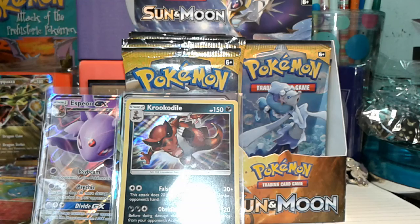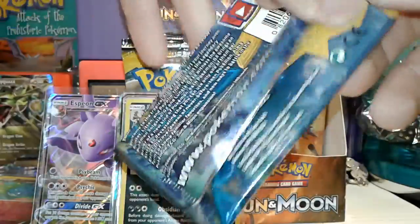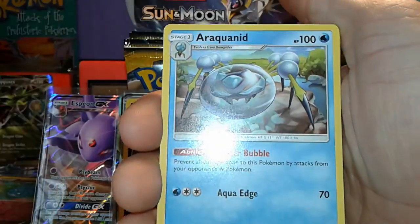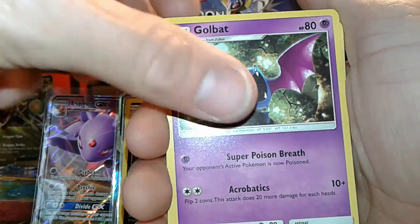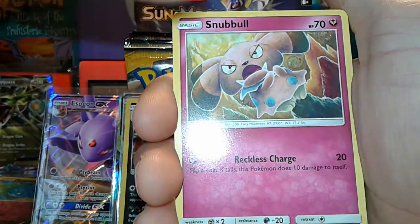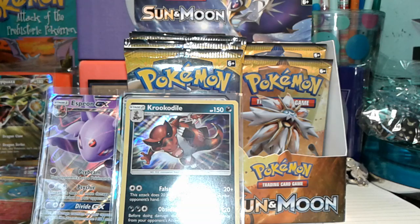Three holos or better so far. Pack ten. Fighting energy, Araquanid, Professor Kukui, Gogoat, Palitoad, Drowzee, Cutiefly, Makuhita, Snubbull — the reverse is a Lanturn, that's a rare, and the rare is a Parasect. Two more packs to go — forgive me for making this video so long.